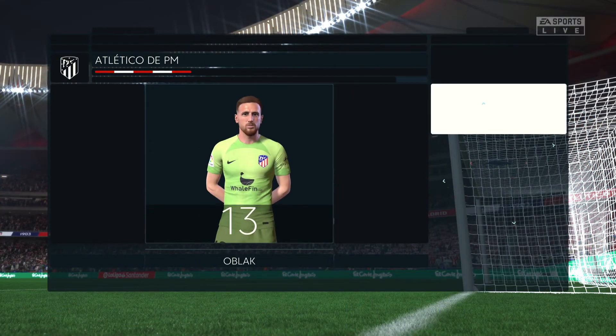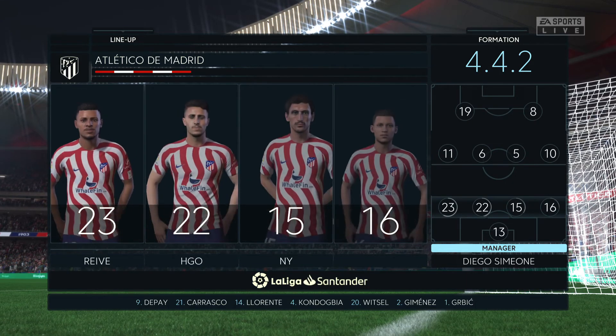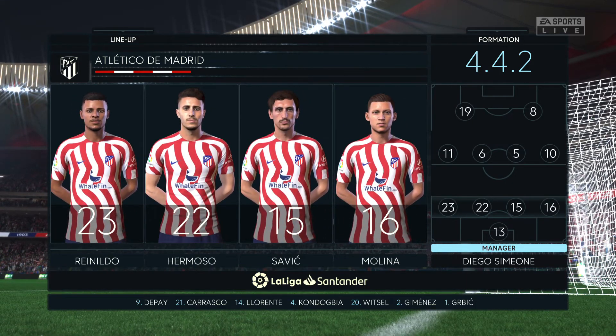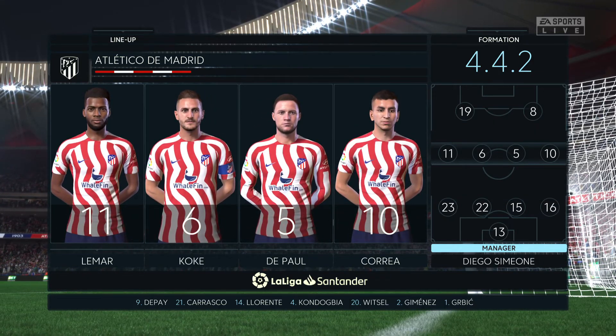This is how Atletico will line up. Jan Oblak is the preferred keeper. Rodrigo de Paul starts alongside Koke in central midfield, and up front, Morata starts alongside Antoine Griezmann.